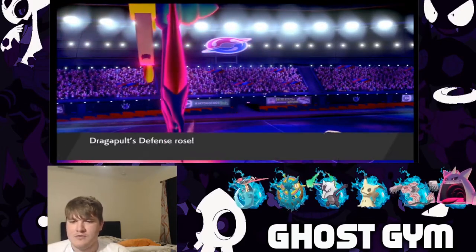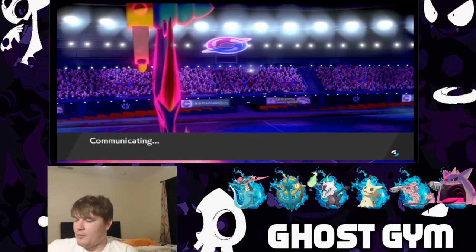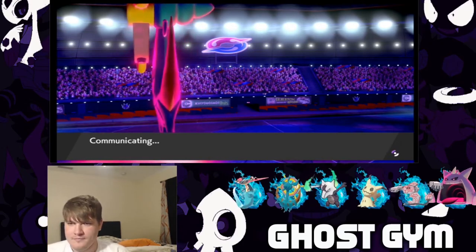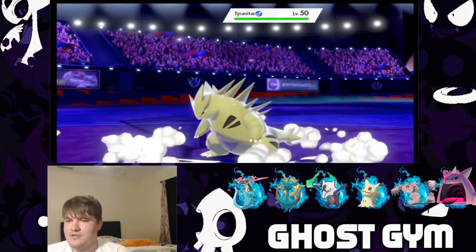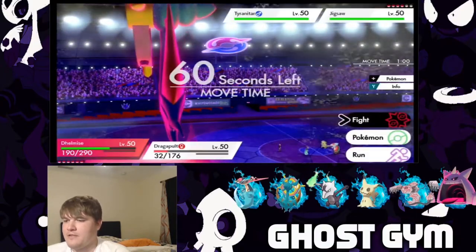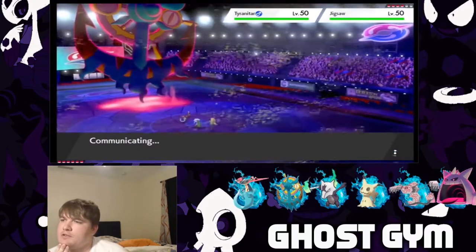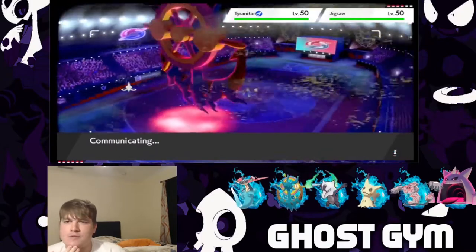Loosen up some more of that solid defense, which I'm good with. I think next turn we're going to try to drop a Max Knuckle on whatever comes in and protect with Dragapult. Because Dragapult got the weakness policy boost, plus two physical defense — let's get plus one attack on it and we'll be solid. Alright, perfect. I know for a fact that thing is swinging into Dragapult — they might even double into Dragapult, real talk. So let's protect, let's protect. I'm going to drop a Max Knuckle. That might be a scarf Jigglypuff over there — it might be scarfed.